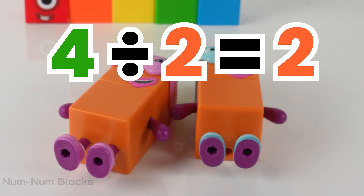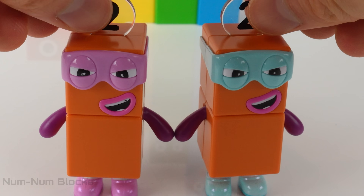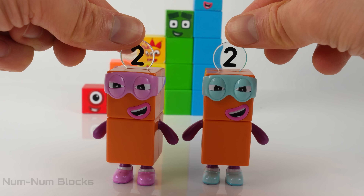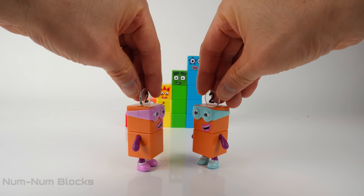Four divided by two equals two. The terrible twos! We're double the trouble. With two of us, we never lose. We are the terrible twos. Let's go, amigo.